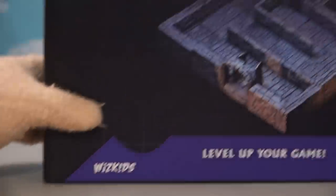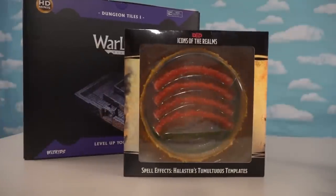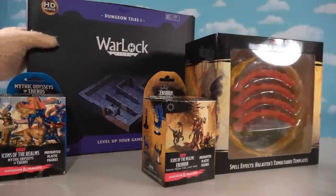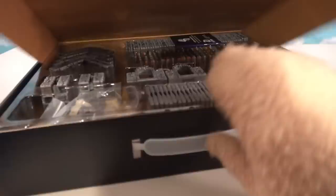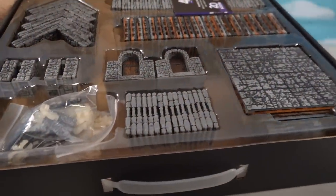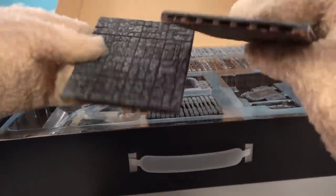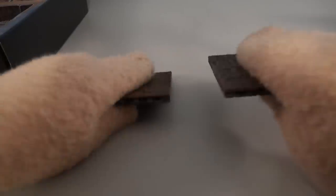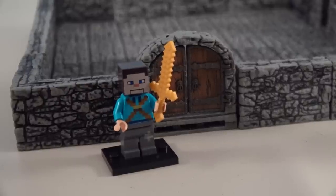The cool people over at Wiz Kids sent over this thing called Warlock Tiles for us to unbox, as well as tons of Dungeons and Dragons items and little action figures to populate our dungeon with. We've got tiles to put on the bottom, little doors that actually open, and tons of wall pieces. We put a bunch of these pieces together and we've created our own personal dungeon!